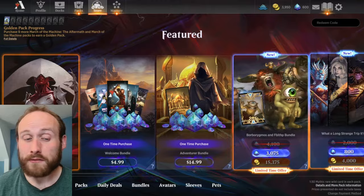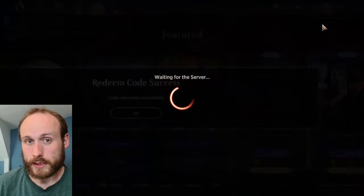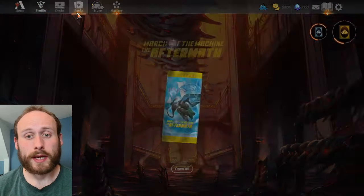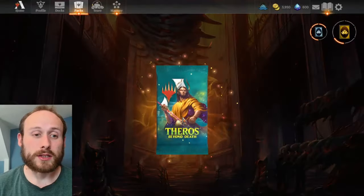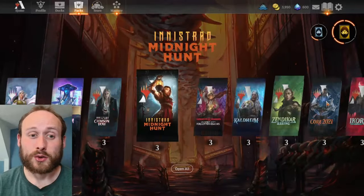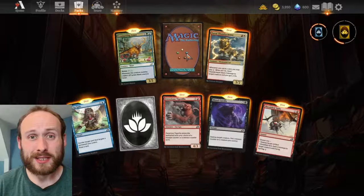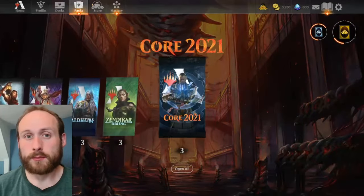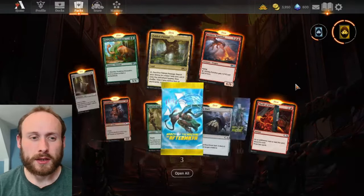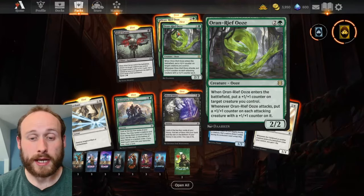You can use one of the 15 starter decks you've unlocked, but they're not as powerful as decks you can build yourself. Opening all your free packs gives you extra cards and more importantly wild cards you can use to craft specific cards. Try to save rare and mythic wild cards as much as possible — common and uncommon matter less since you'll get loads of those through playing anyway.